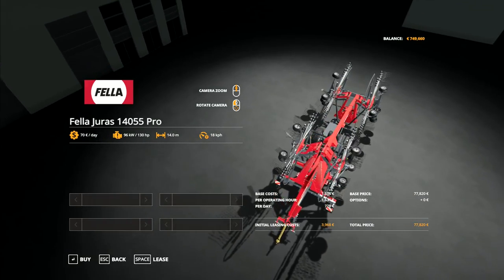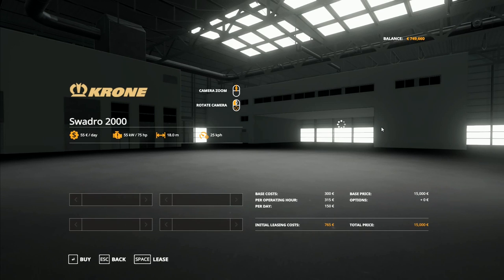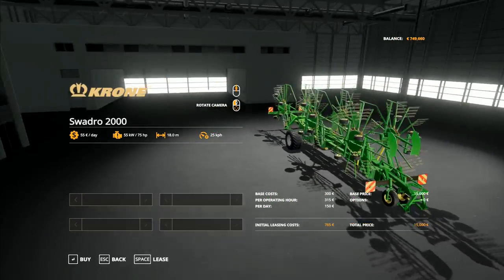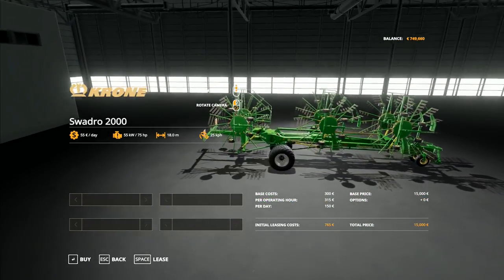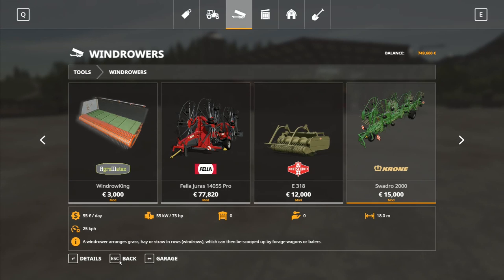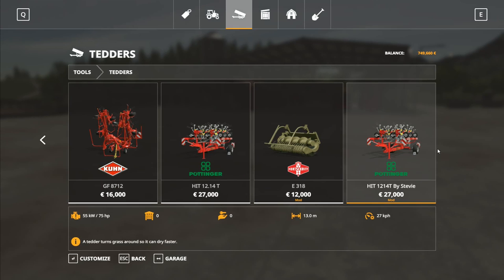This one here just stays out straight, whereas the Lely one has this wide bit that spreads out - this one just drops them down, it comes out from the middle. I quite like that one, I quite like the look of it. But it's the Krone Swadro that I would like to use most of all. So this is the one we're going to try - 18-meter swath. The problem with it is that 18 meters is sometimes a little bit too big, can cause problems, so we'll keep that in mind.